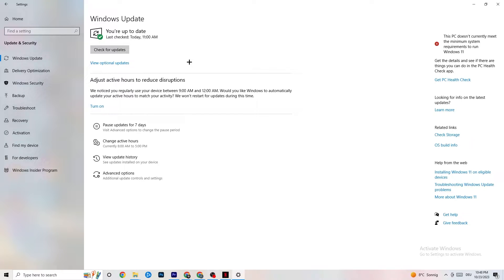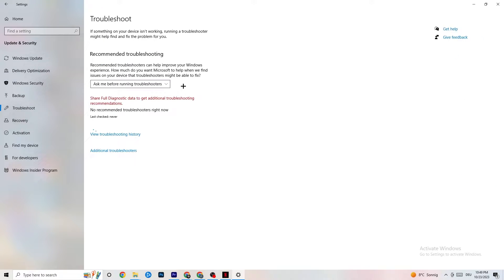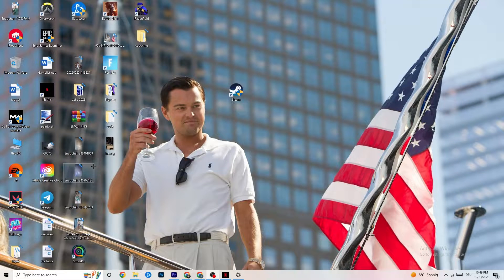Once you're in Update & Security, also click on Troubleshoot. Use that to find any broken data or issues currently on your PC — it will either repair or remove them. When you're finished, minimize the Settings window because we'll need it again afterwards.